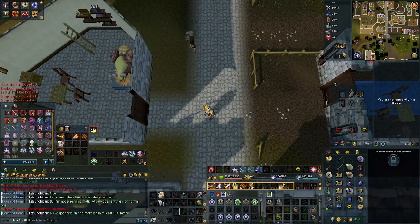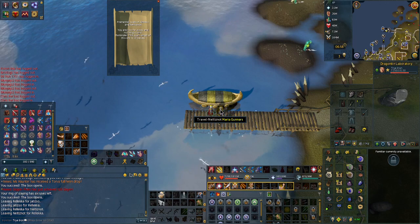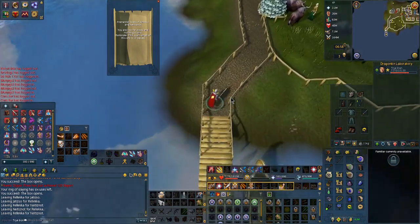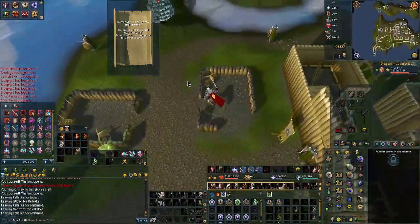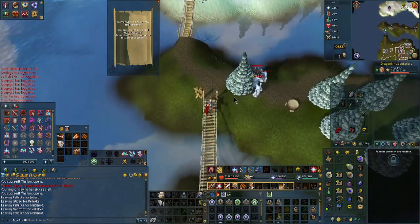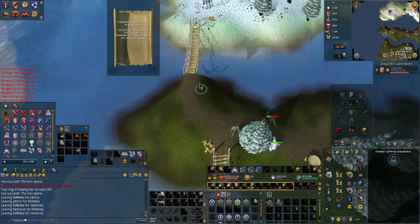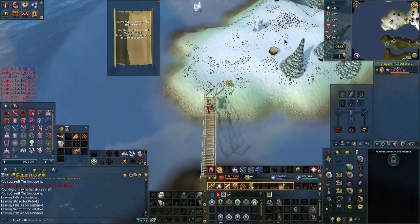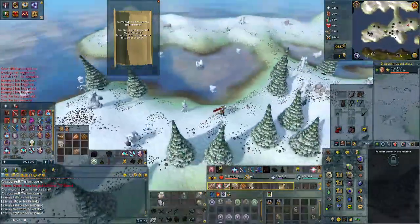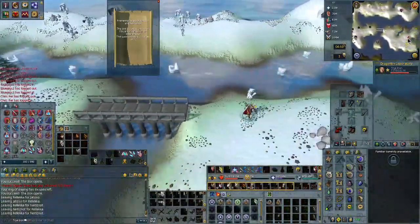Back with another painful one — the Fremennik Isles, which includes Neitiznot and Jatizso. It doesn't matter which one you go to first. Pay attention: there's just one little ring, so we can just go north and skip everything completely. There is another method where you go to Neitiznot then Jatizso to see which one has two rings — very rarely is it by the bank on either one. So let's continue going north into the painful snowy area. Go north all the way, then east, and pay attention to the little circles around your character. And look — already found it!